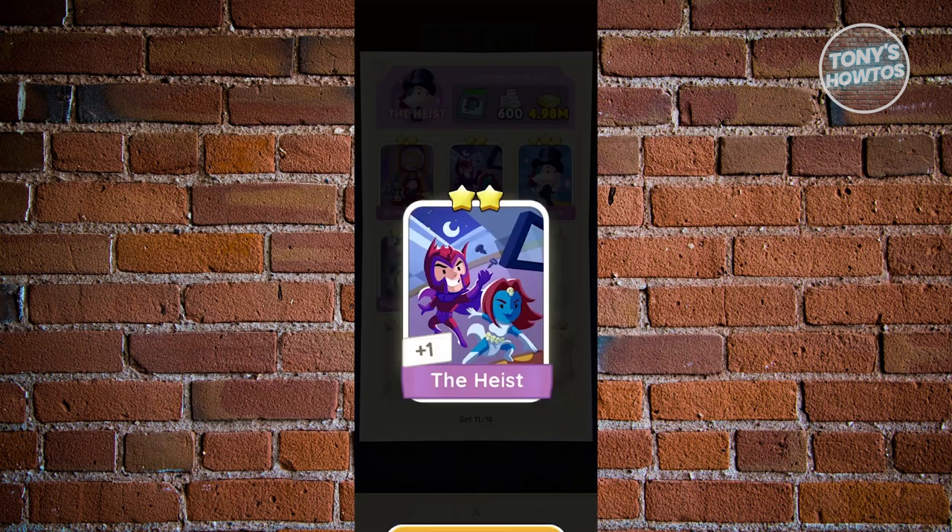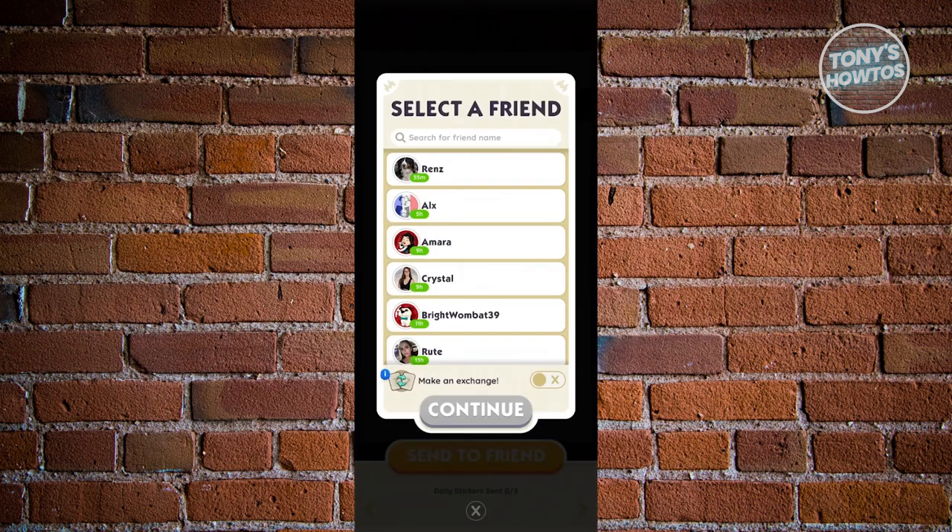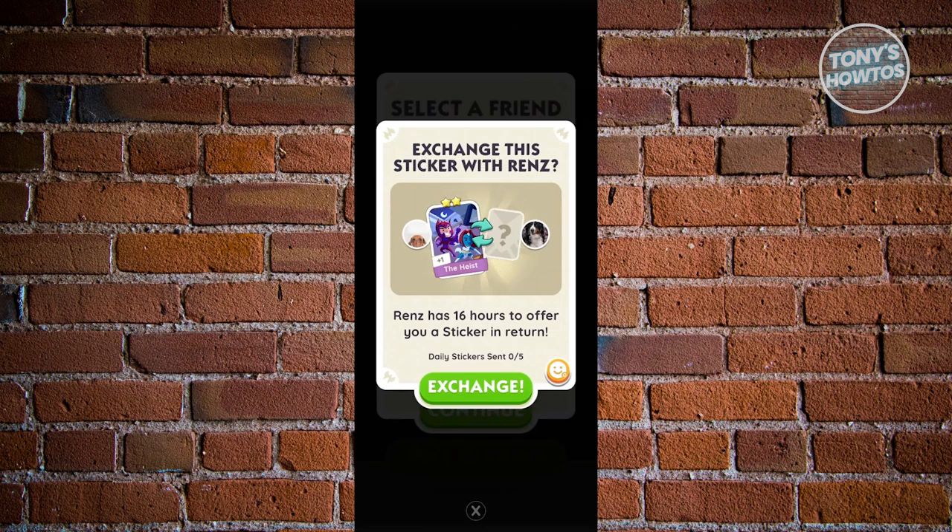Go back and click on that send to friend button. From here, you can search their name. Once you've selected the name of that user, you can also enable the option that says make an exchange. For example, if you want to add an initial cost for the payment or receive a specific type of sticker that they have, you can enable this and it will propose an exchange. If you click continue, it should allow you to send the sticker and exchange it with a specific kind of sticker.